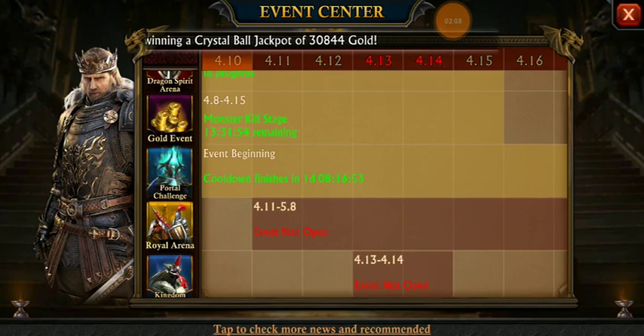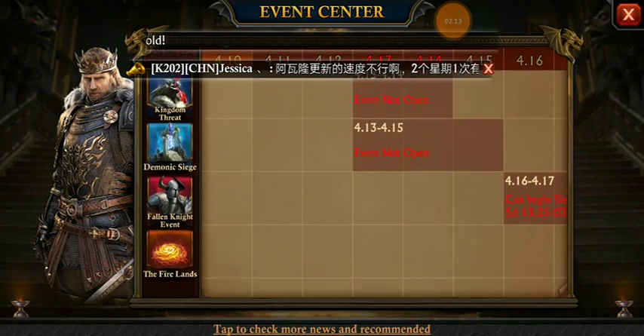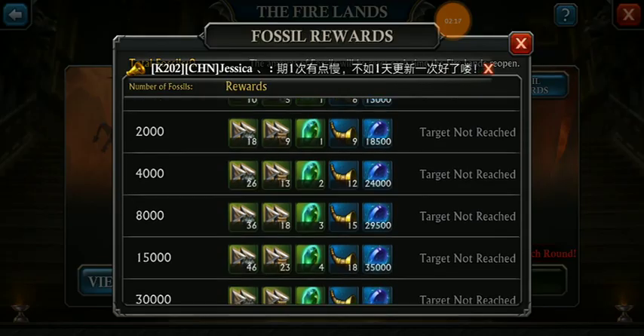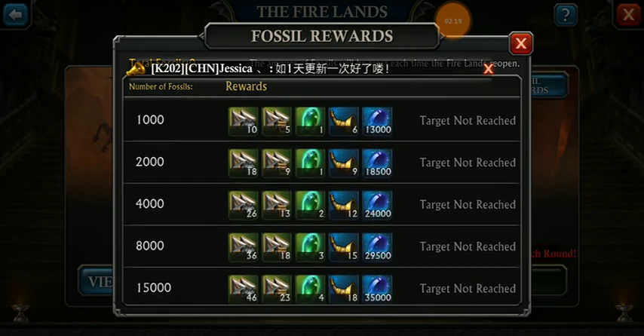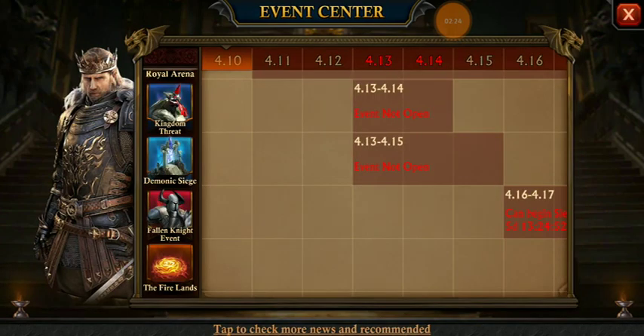This is a good step only for non-spender players — not for the spenders, because they are going to get screwed. King of Avalon is dropping updates very fast. In the Fireland rewards, they have also enhanced the rewards — you are going to get a lot of gemstone essence and can easily max your gem if you are a free player.